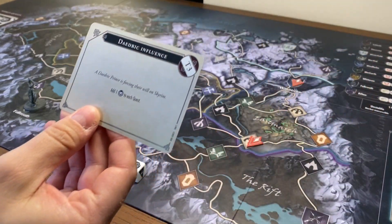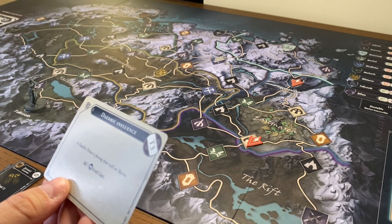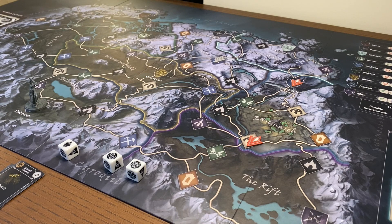And this one's called Daedric Influence. It says that a Daedric Prince is forcing their will on Skyrim, so we're going to add a threat to each quest. So we have a main quest, a personal quest, and a world quest — each one of them will now receive one threat. This is a problem because the world quest — the troll threat — already has a threat token on it, and its limit is two. By placing the threat token here, the quest has failed.